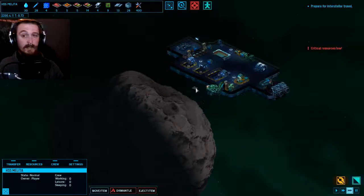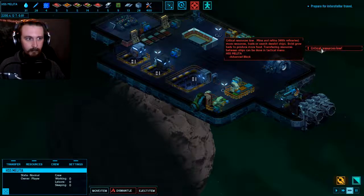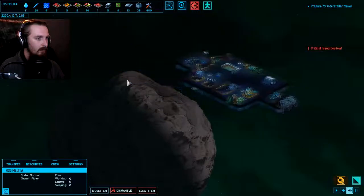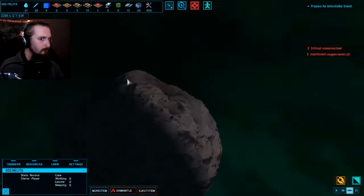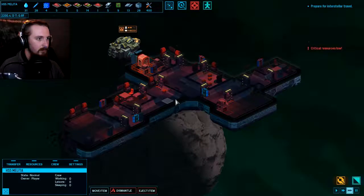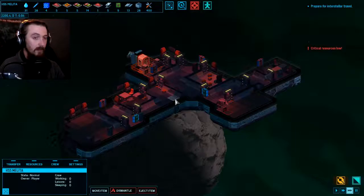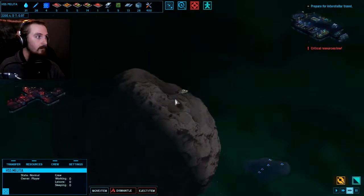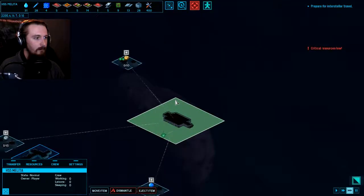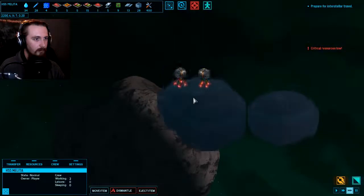We can just let our people go about their business while we are travelling between the planets, really - not between the stars. Critical resources are low - just advanced blocks at the moment, but I think we'll be able to manage. People are struggling for oxygen apparently over here - but it's fine, they're headed back to the Melita, our main starship. And we're still gathering up the last of the resources from this asteroid.